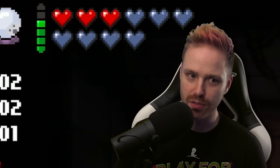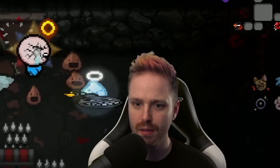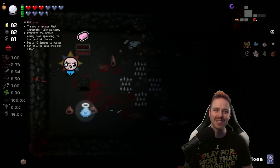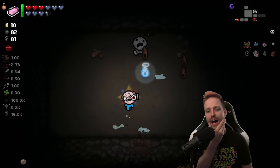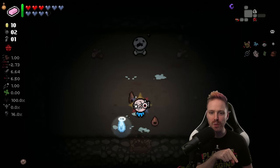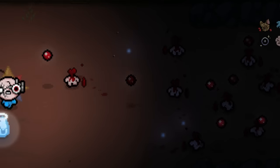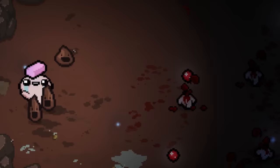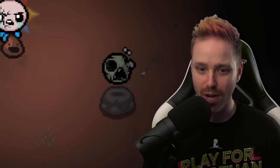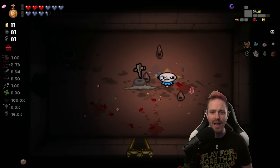More soul hearts. Health is looking phenomenal. Reroll the Blood Puppy into Eraser. I wanted to use my Crystal Ball — Eraser's not bad. I usually try to erase things I know are gonna be on every single floor — flies, spiders, super easy ones. You just killed my holy dip! Just got Thanos snapped. Goodbye Bob's Rotten Head, hello Stigmata. Besides the Cursed Eye, the game has been phenomenally nice to me.